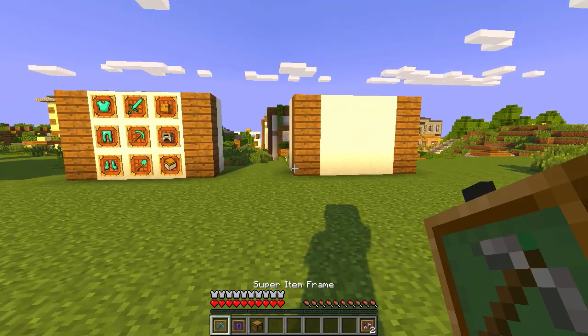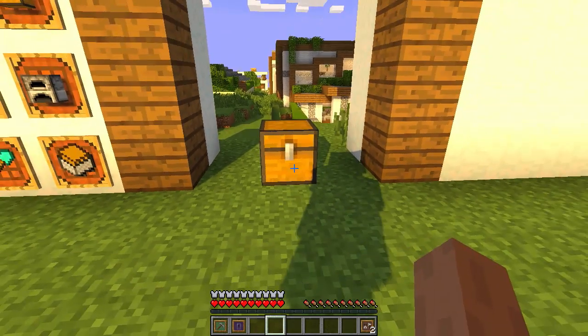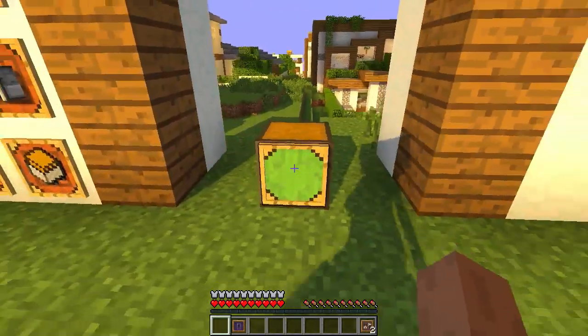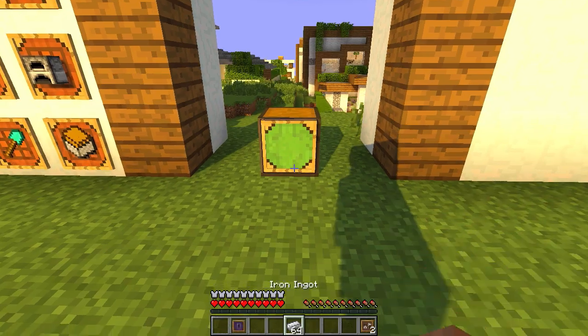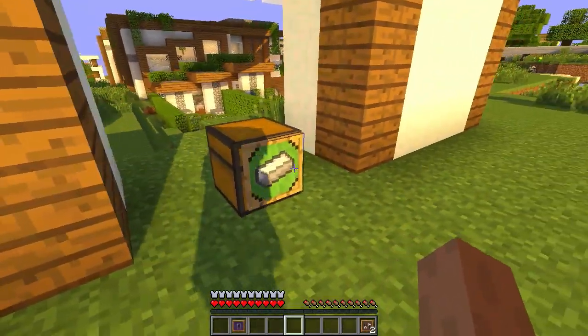The Super Item Frame is crafted with sticks all around the outside and a dropper in the middle. To use it, place a chest down, hold Shift and place the Super Item Frame on the front of the chest. Then Shift right-click to assign an item — let's say iron ingots — and iron ingots will now show in that frame.